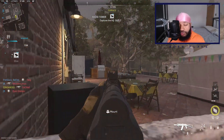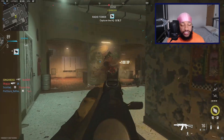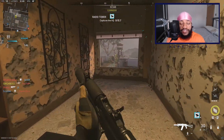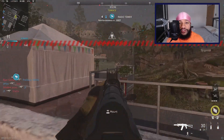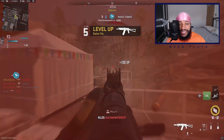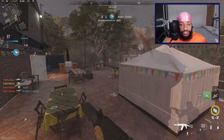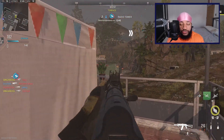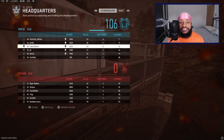This allows you to use your assault rifle for long-range gunfights while focusing close range with your non-ranked weapon. For example, I use the Kastov 74u and the M4 — I use the Kastov for short and medium range gunfights that I know I can win, and if it's long range I pull out the M4, which is max ranked with good attachments, so I can win that gunfight.